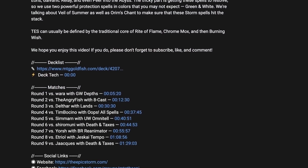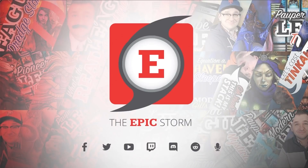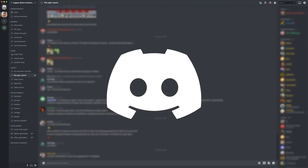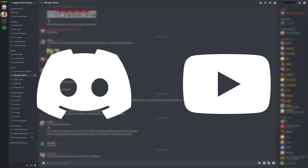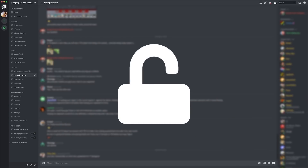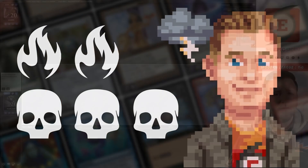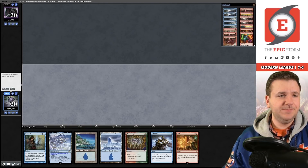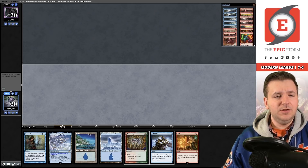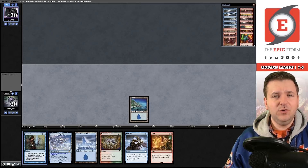I'd recommend joining our Discord server — you'll find others looking to improve their Storm game and grow as a combo community. If you're a YouTube member, sync your account to Discord to unlock the private member section with the latest decklists and more. Match two, on the play — we keep this hand. We start on an Island, passing the turn, and in their end step we'll cast Consider. Next turn we hold open Remand — we need red mana.